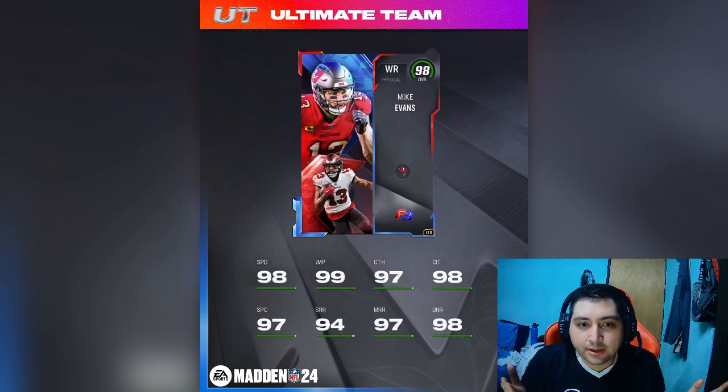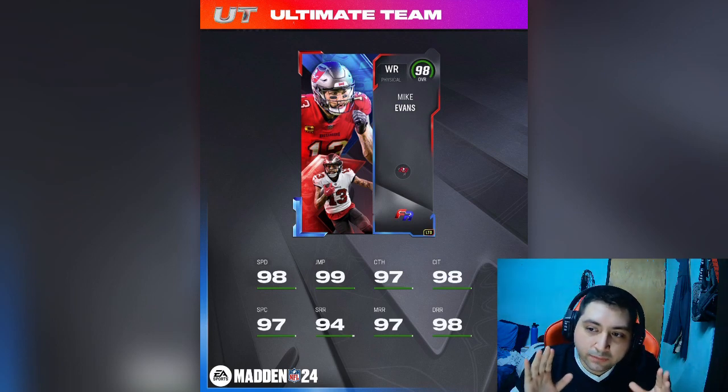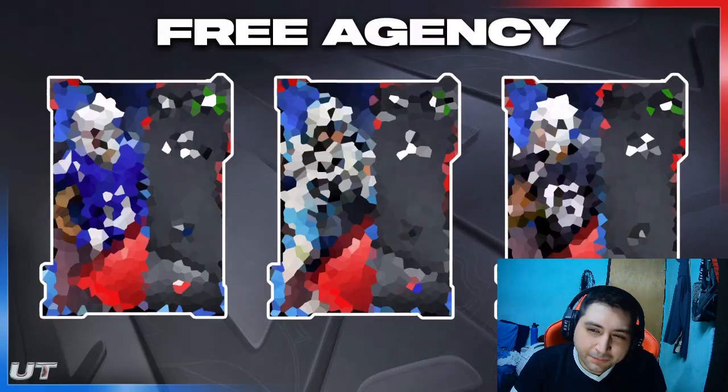If you can get deep out of lead for like zero ability points, this dude is really, really good. Deep out of lead is really good at man coverage. Even though a lot of players don't do the press/chuck thing, high point ball or fade routes with this dude — amazing card. Absolutely amazing. I say this Mike Evans is going to be an absolute baller. If he gets deep out of lead for zero, maybe one ability point, he might already be worth picking up.